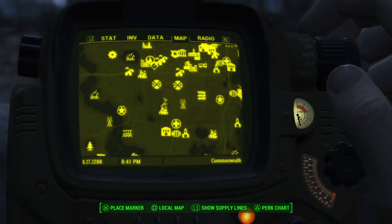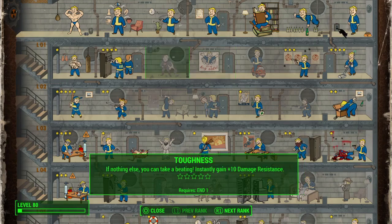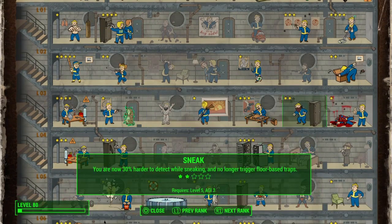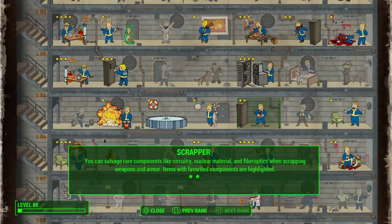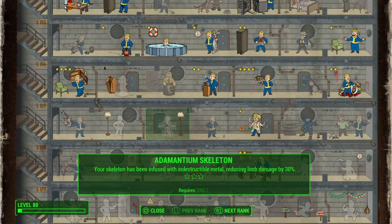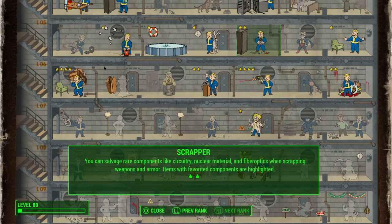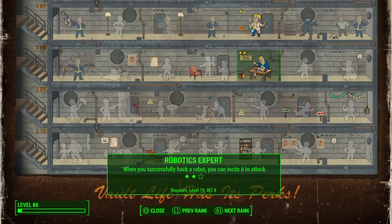Some of the most important perks that you will need in Fallout 4. Now, I'm not going to cover Lockpick and Hacker, but some really essential ones. Robotics Expert is an extremely important perk to have. When you successfully hack a robot, you can incite it to attack, or you can hack a robot and disable it.